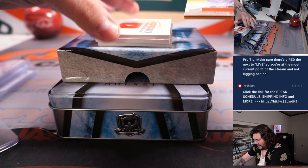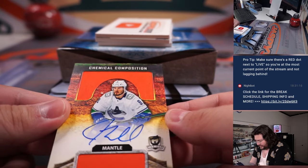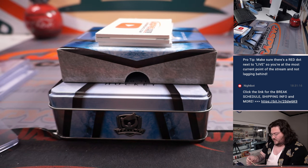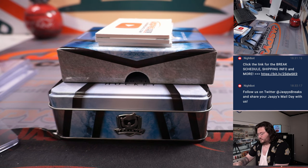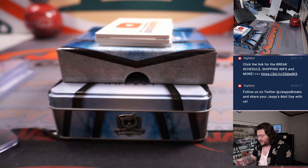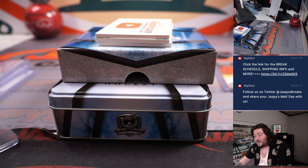Next up, J.T. Miller auto on the chemical composition. These non-numbered cards might have to be randomized — I'm pretty sure. J.T. Miller, non-numbered on the chemical composition. Let's just double check. So we'll have to randomize that at the end.